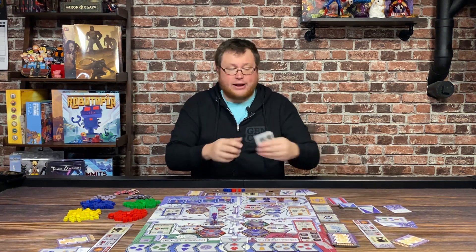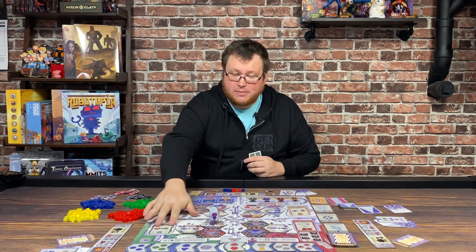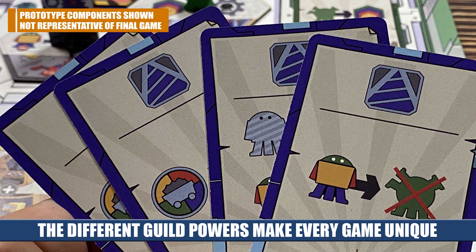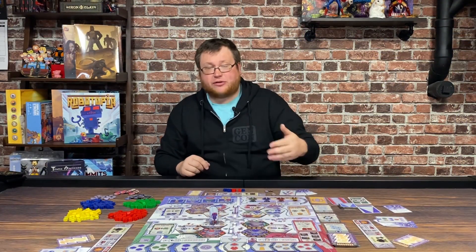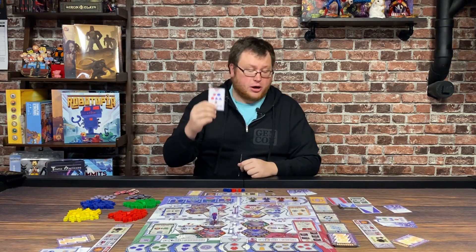These guild action cards are dealt out randomly. There are five for each guild, but I used the recommended starting setup, which is marked with a little star, to make the game a little easier for your first time. When you play again, you'll be using random guild cards and you're going to have a different combination of guild abilities. Each player is going to start with an influence token on one of these different guilds, determined by a starting setup card.